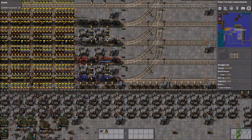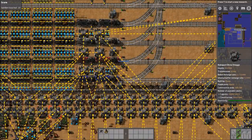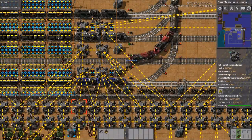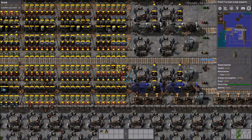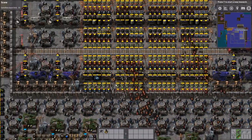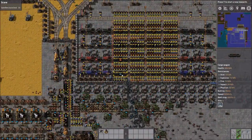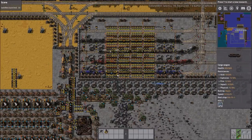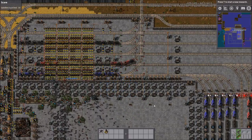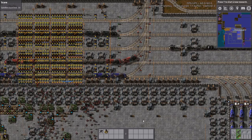Going over to the unload area, there's nothing particularly smart going on here. The unloading is fairly uneven — you can see all these chests are empty while this one's full, so it can't even unload. That can become a problem when you're making huge quantities because you need that train to empty to let the next one in.